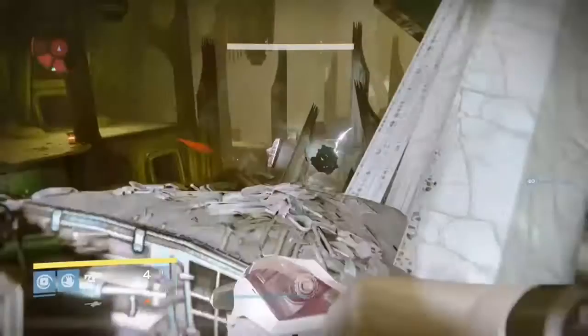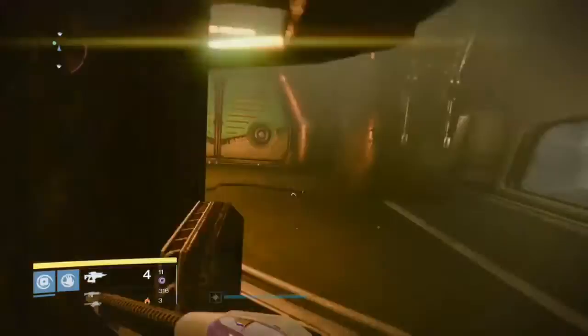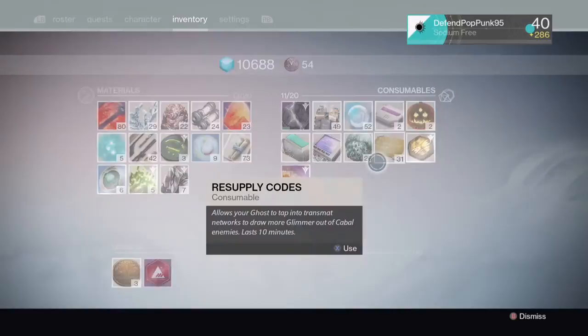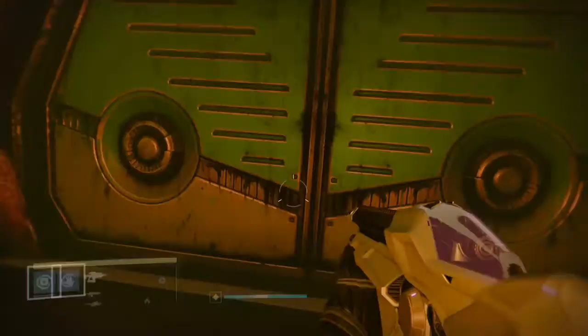I'll show you where the chest is so nobody gets confused. Just come right back out to the mausoleum and hop right back up here. It's this door right there — I'll circle the key to show you what you're using for it. It's what you've got to have, and everybody in your fireteam should get it.